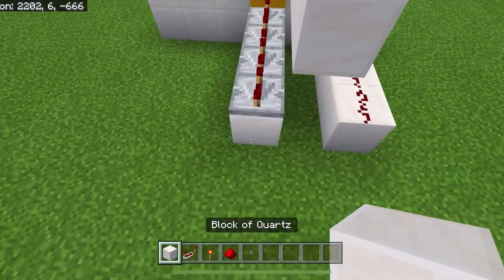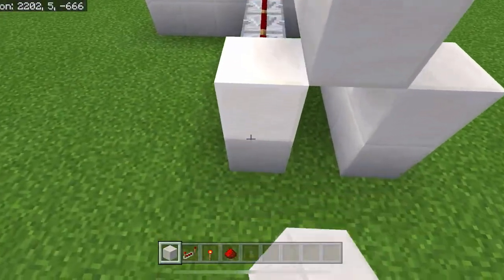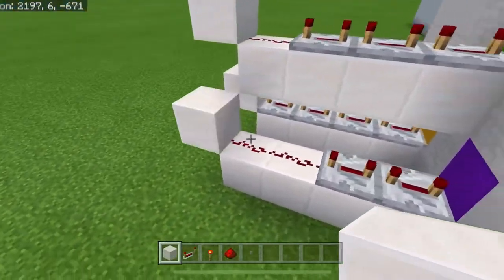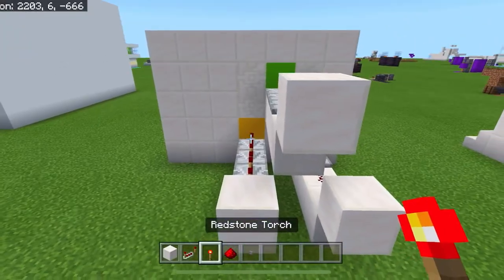Next, grab your redstone dust and place one here and two here. Then grab your building blocks, place a temporary block in front of each one, then a block on top, and get rid of the temporary ones underneath. You should now have your redstone and blocks sitting on the end.